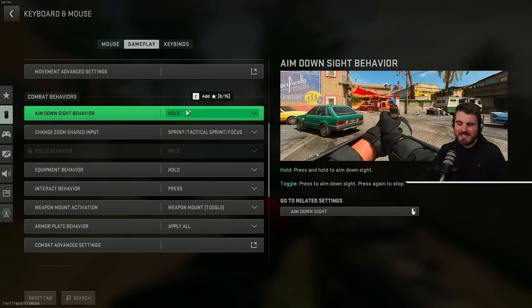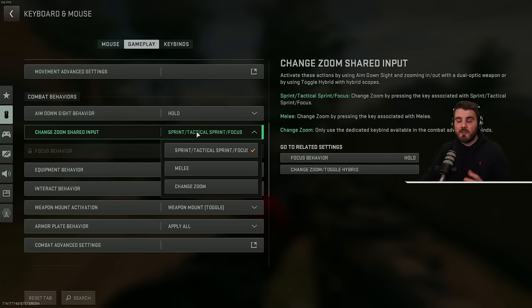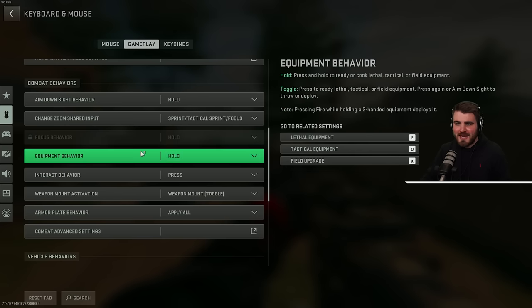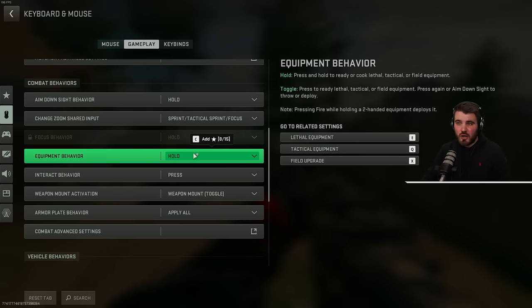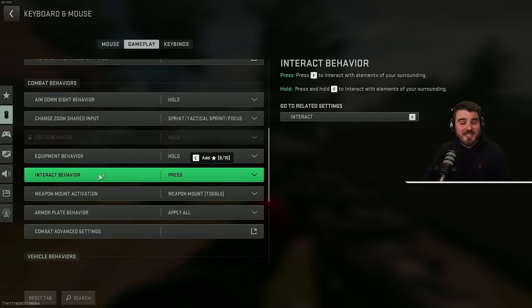Aim down sight behavior — definitely leave this to hold. Anyone who uses toggle aim I honestly wouldn't recommend doing that. Change zoom's shared input determines which button you press to change zoom with different scopes — I just leave it as the sprint key by default, but you can change it here if you'd like. Equipment behavior — definitely leave it set to hold. If you set it to toggle, you have to press the button to pull the grenade out and then press it again to throw it, which will probably end up in you holding a grenade and blowing up. Interact behavior — leave it at press, so you don't have to hold down a button to interact with things.